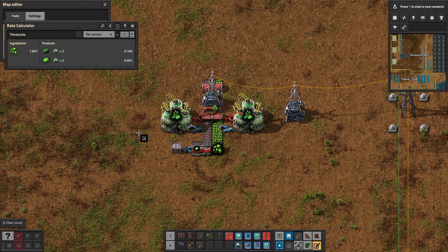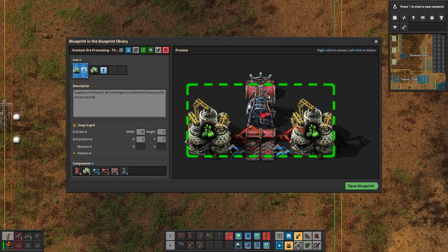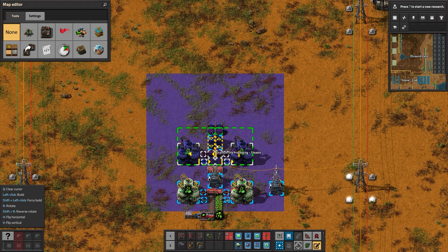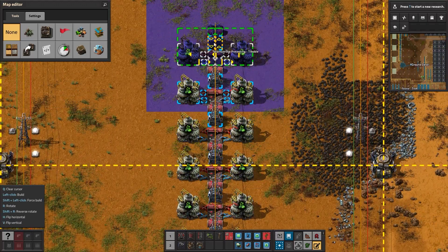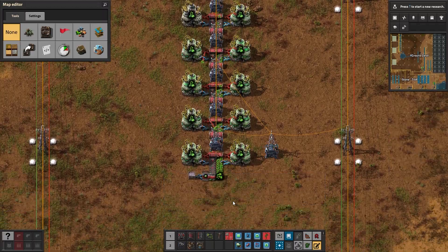These two centrifuges can process about one and a half ores per second — that is slow. So let's put down our modular tiles, but how many? 36 of these machines can consume one full red belt of uranium ore, and we have two machines per tile, which means 18 tiles in total, minus the starting one. So put down 17 more tiles and you are done here. I've set the grid size for these tiles, so hold down the shift key and drag your mouse for maximum satisfaction.